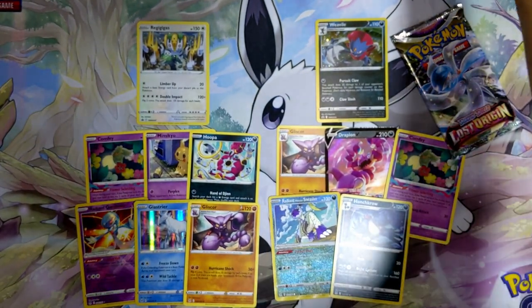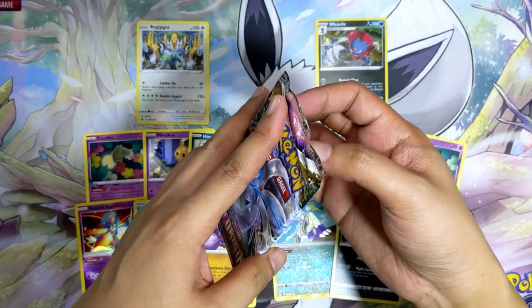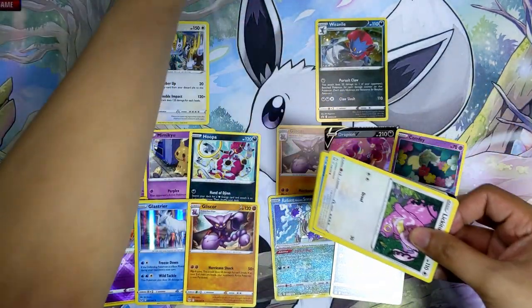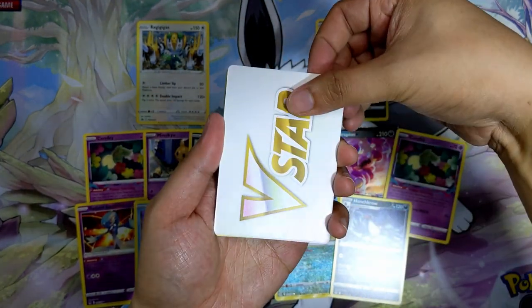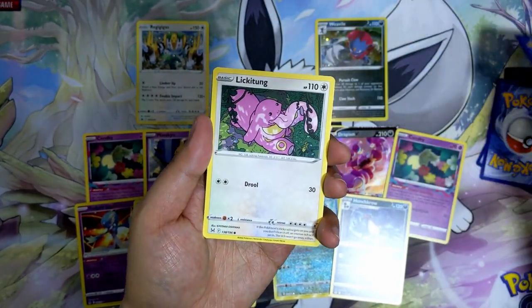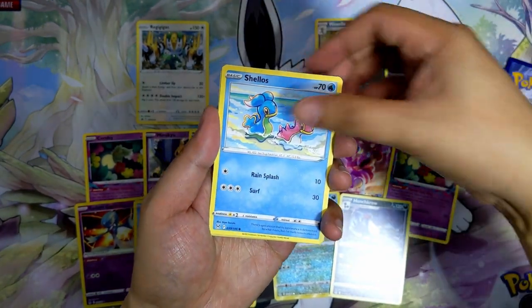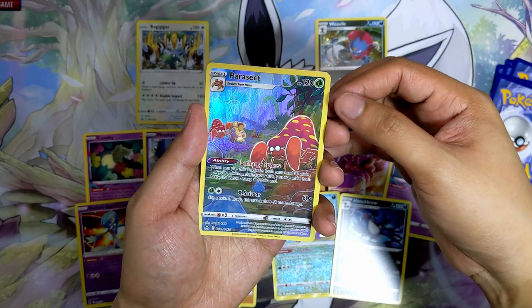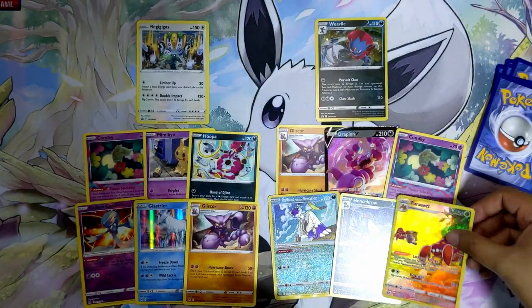Overall the hits from Regigigas are decent, but the only notable one is the Radiant Gardevoir. The very last pack — Gardevoir pack from the Weevil side. V-Star marker in this one. Gloom — nice looking art — Gastrodon, Lickitung, Horsea, Shepherd, Shellos, Hisuian Zorua, Growlithe, Parasect Trainer Gallery — my second one — and the last card is Mr. Mime non-holographic. Nothing too crazy from that last pack.